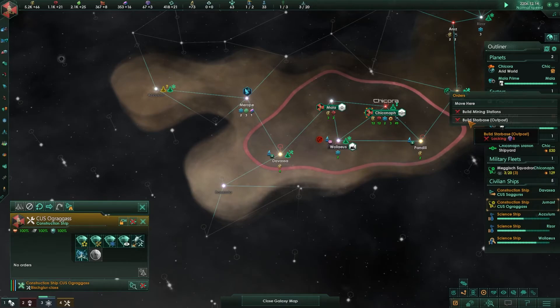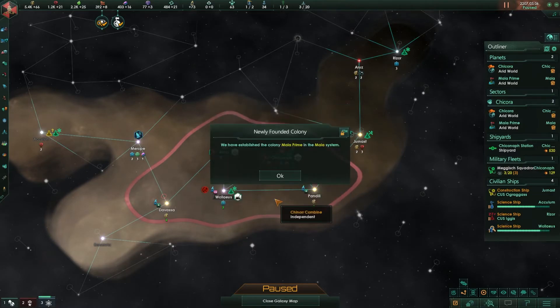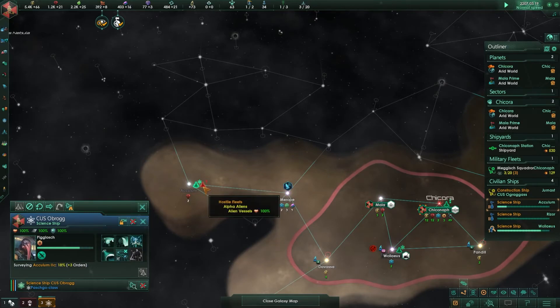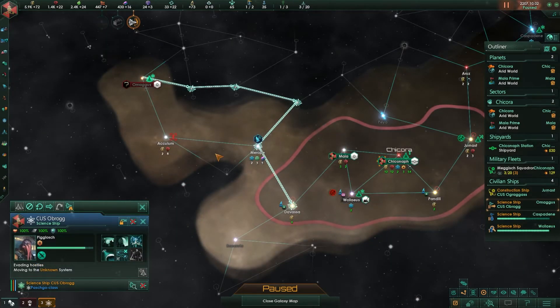It looks like I'm still going to be limited by influence — it's always in short supply at the beginning of the game. One of my vessels has been destroyed by the Alpha Aliens, so they're not going to be too friendly. They will be avenged. I'm going to establish the colony at Maya Prime. These guys are definitely hostile — I don't know if they're going to attack my science vessel or not. Our science ship is running for its life.